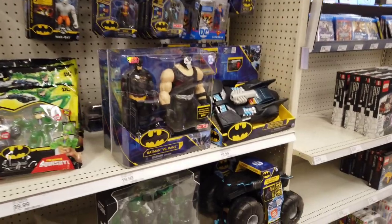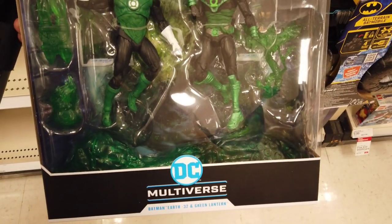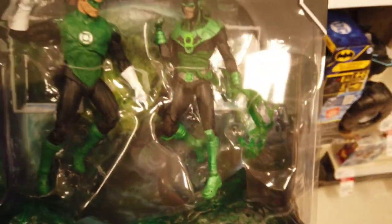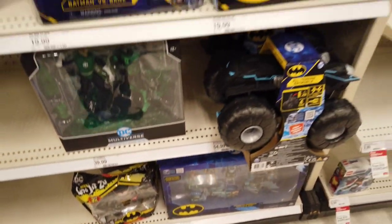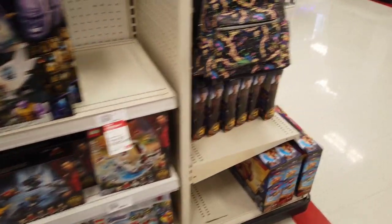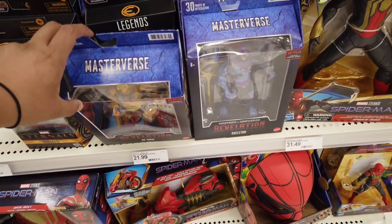Coming over to DC Land. Got the 2-pack of Batman Earth 32 versus Green Lantern — man, this thing is cool. Those are some cool effects down there at the base. I don't collect DC but if I did, that would definitely be a pickup. And some random endcap Legos. Some Marvel Legends and some Revelation figures on that endcap. Some Eternals, apparently, soon to peg warm.